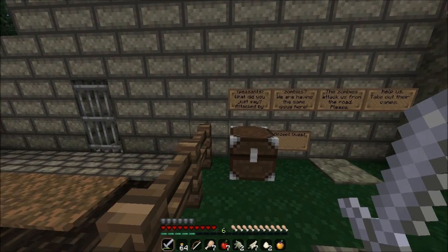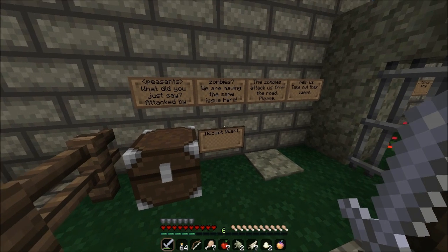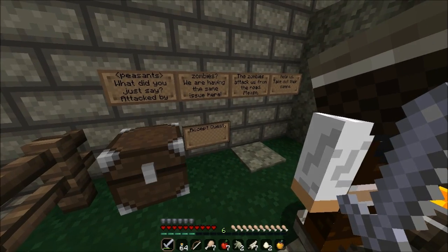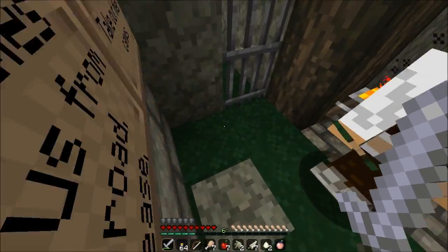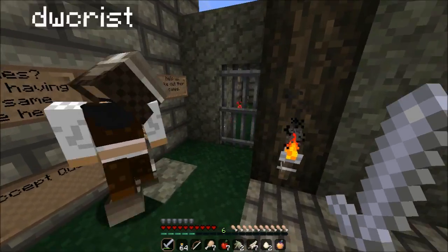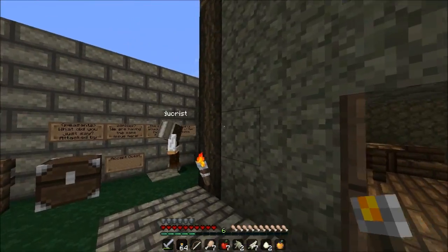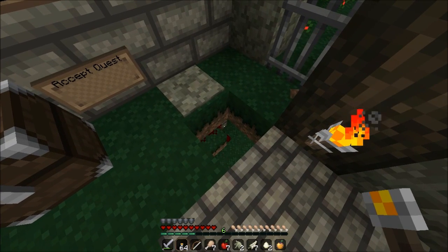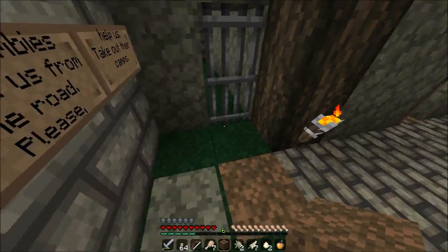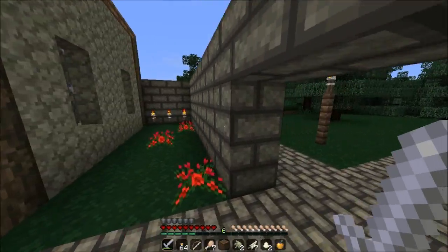Those are the peasants talking. What did you just say — 'attack my zombies'? We're having the same issue here. They told me to take us from the road — please help us take out the camps. Accept request. So that's how the peasants sound. I thought maybe this pressure plate will trigger that door, but it's not. We step on it to accept the quest — that means it activated something somewhere, but not any of the doors around here. Let's go, it's probably down this way.